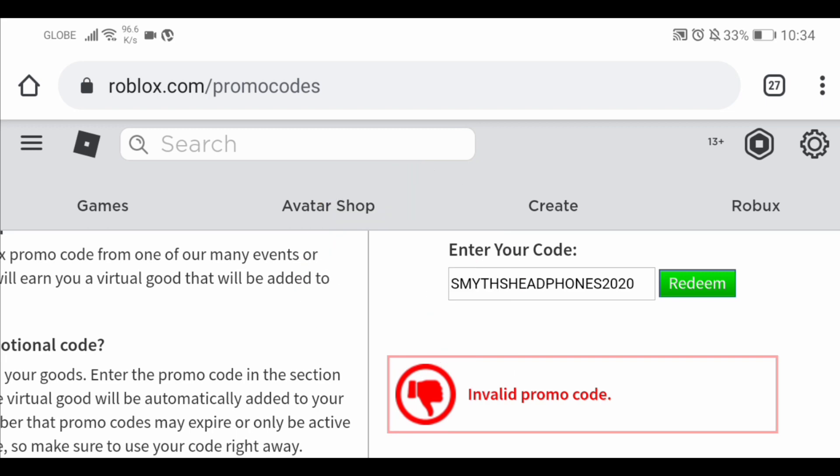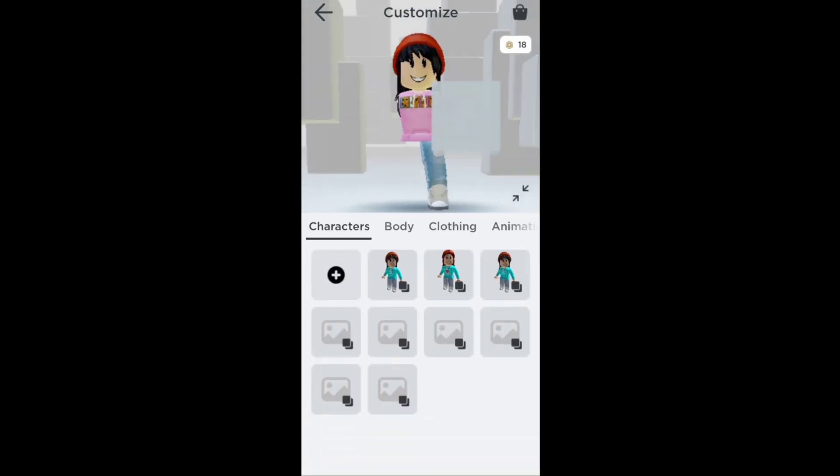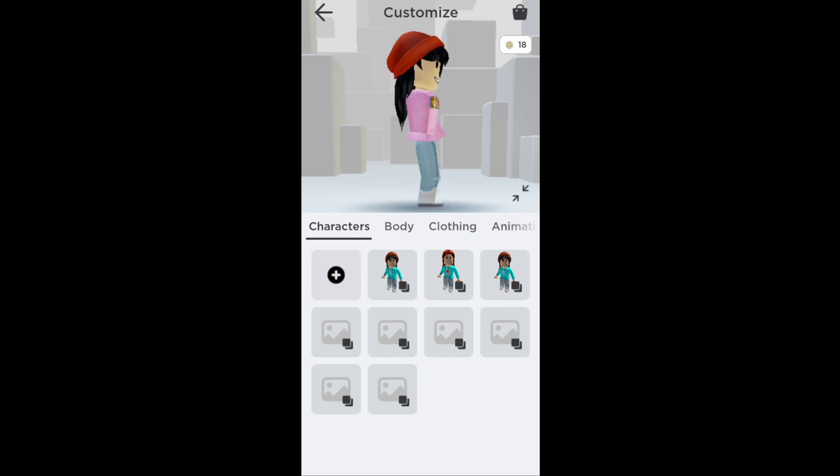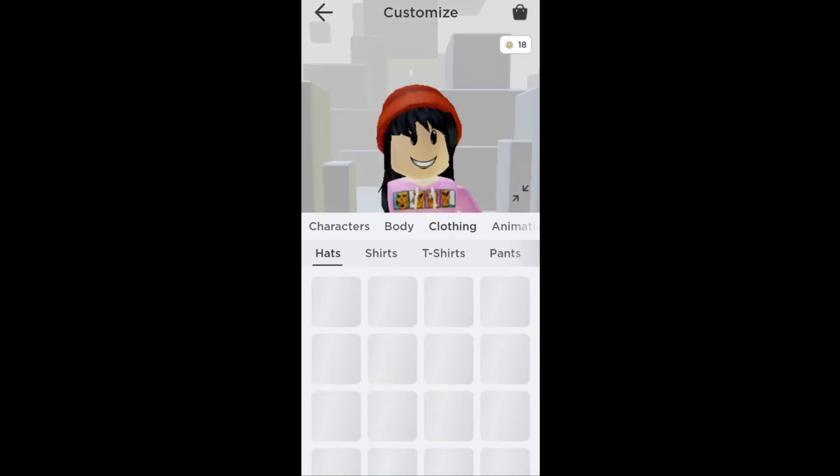I already redeemed it — if it says invalid promo code, that's why. Make sure to check it out. In your Roblox app, go to Customize. I don't know why my character doesn't have one leg and one arm — anyway, go to Clothing and then Hats.